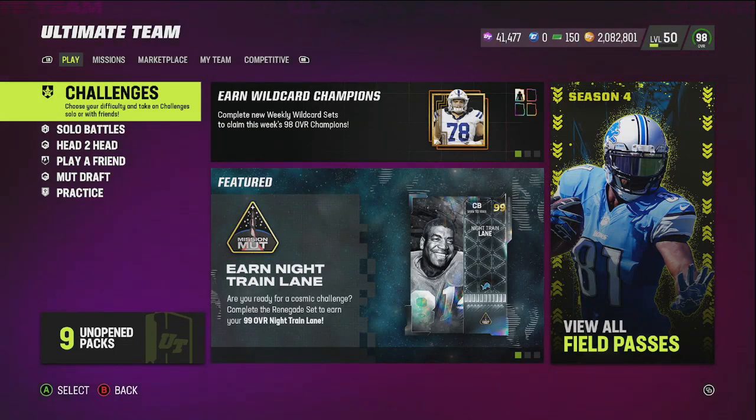What's up everyone, it's your boy Trey. If you've seen the title of the video, I have unlocked the 99 overall Calvin Johnson — yes sir, the free Calvin Johnson that you get through the field pass.